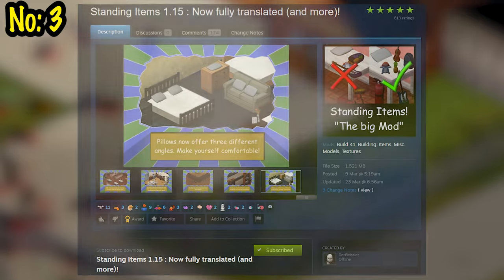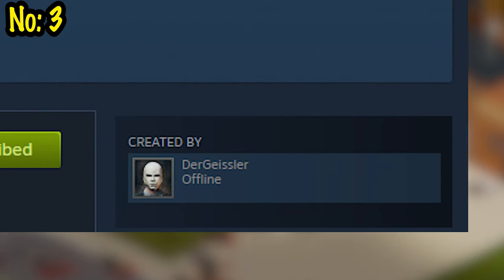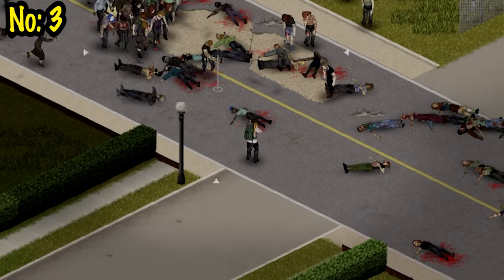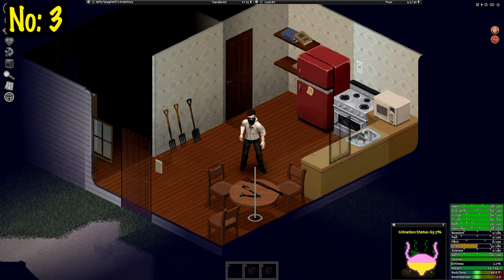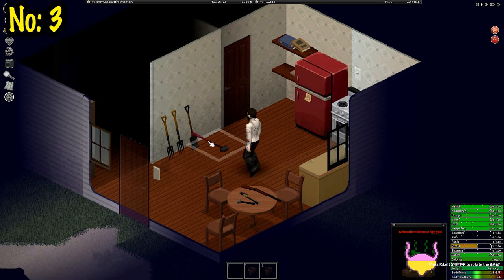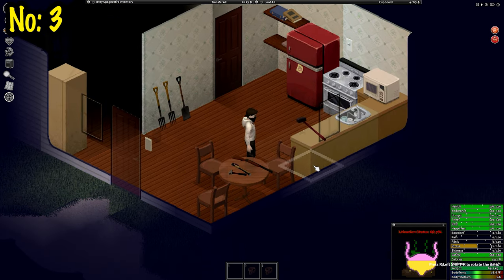Number 3: Standing Items by De Geysler. I truly believe this mod is self-explanatory, but let me read the mod description: this makes items stand up. A lot of items in PZ are displayed laying down — fire extinguishers, brooms, guitars, and rakes to name just a few. This mod rotates their models so they stand properly. Currently affects over 50 items and also angles pillows.